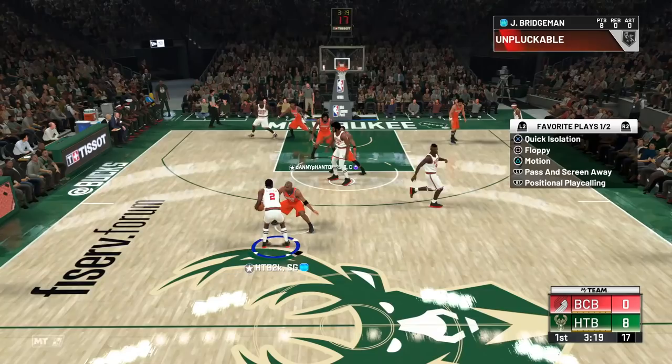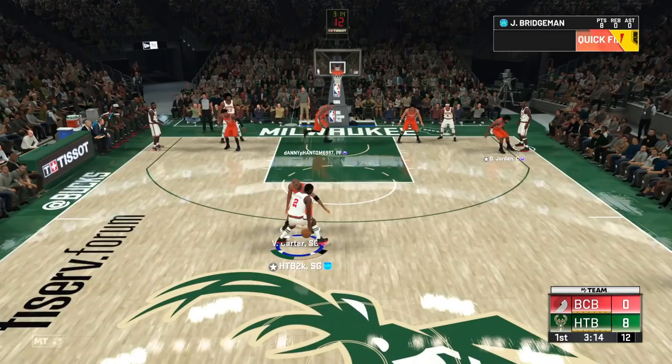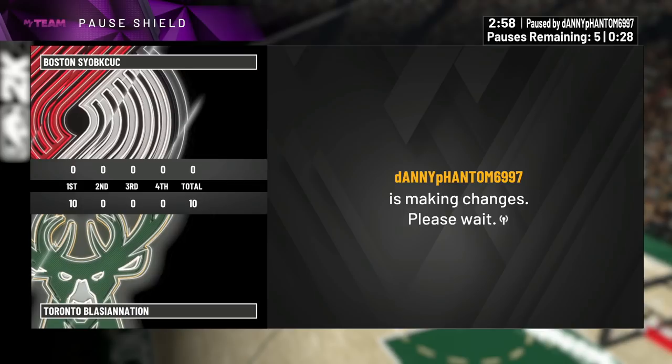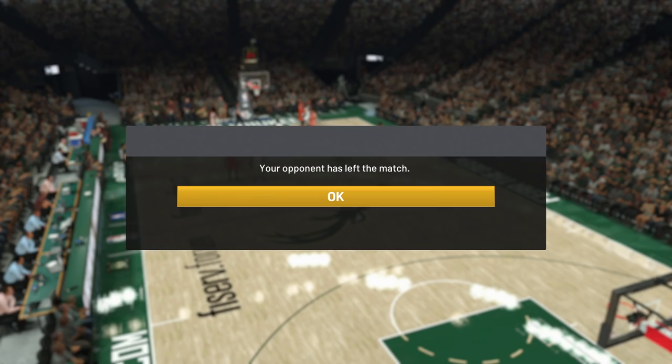Let's go down the middle this time — take flight. Let me call another ISO here, spin off him and go the other way. Stop reaching. Snatch back — got him! Right through you all the way to the rim. Slithery finishing — Junior Bridgeman with the and-one! We're on a 10-0 run right now. Looks like this guy is out of here as well. Junior Bridgeman forcing hella rage quits today — let's go into one more game.